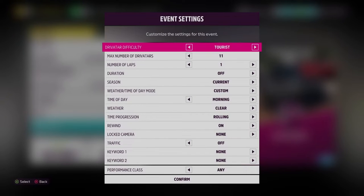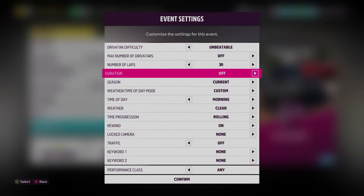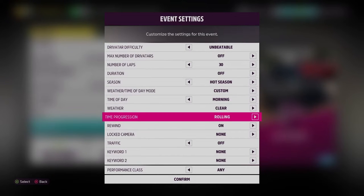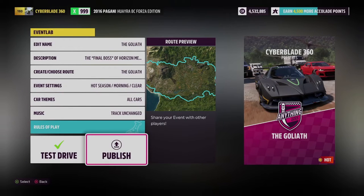Then you can change the difficulty — I'm gonna put mine to unbeatable. You can change Riveter to zero, and put 30 laps; you can do 50 if you want, up to you. Go to season and switch that to the hot season so that your car doesn't slip around. Make sure your traffic is set to off or you're gonna be crashing everywhere. Click confirm, then click publish.